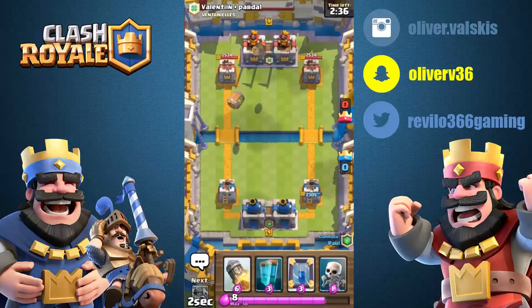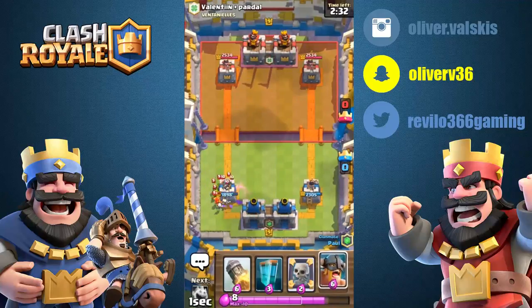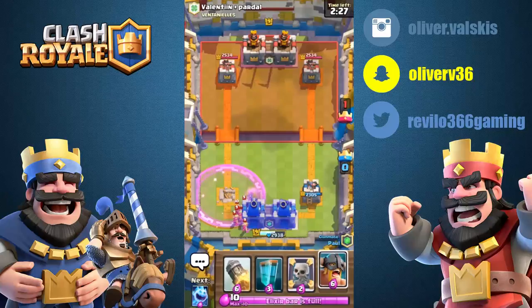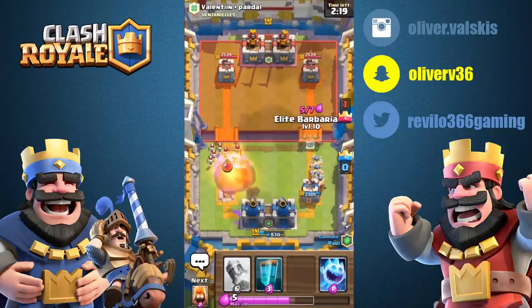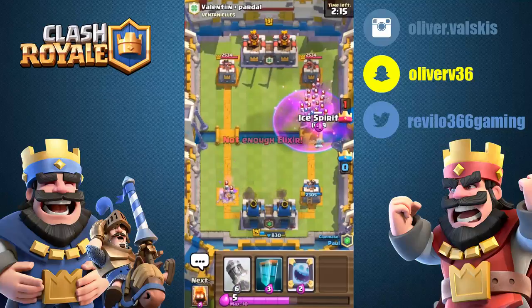Pile everything on the right. Are you ready? Oh, why did I use that? We actually have to defend - oh no! Elite barbarian mirror - okay, put your elite barbs in the back. Get your mirror ready - we're gonna have to fireball that. Why is elixir so slow?